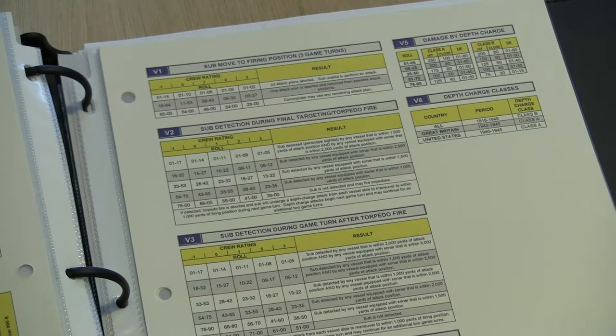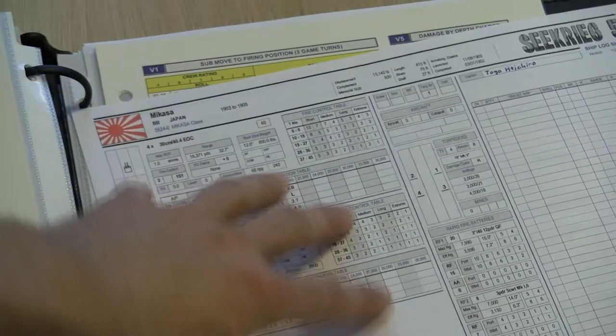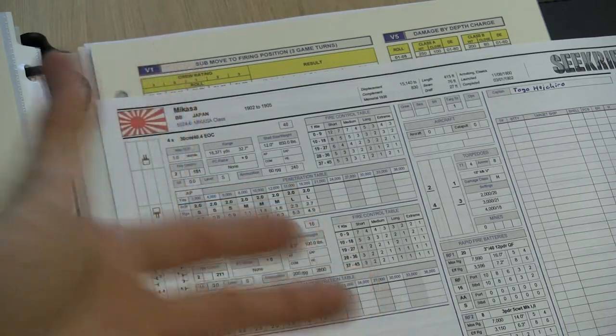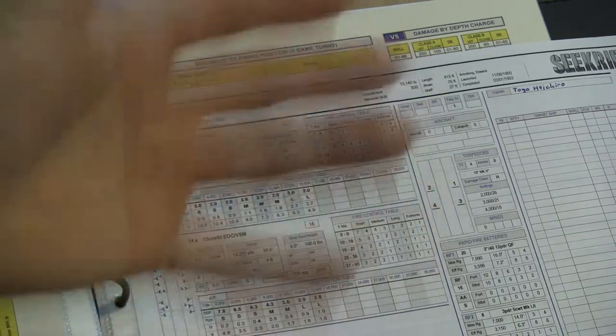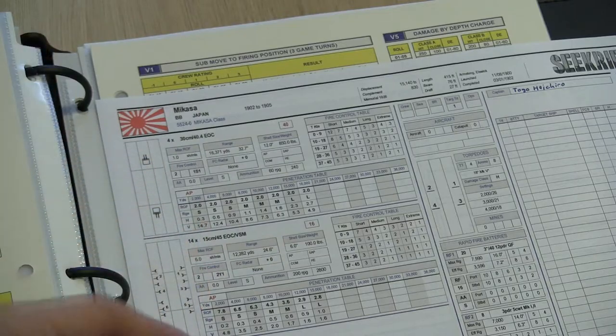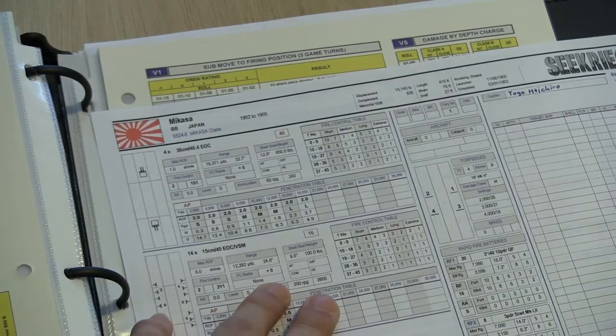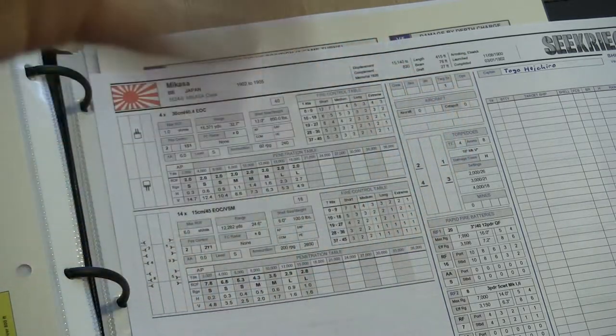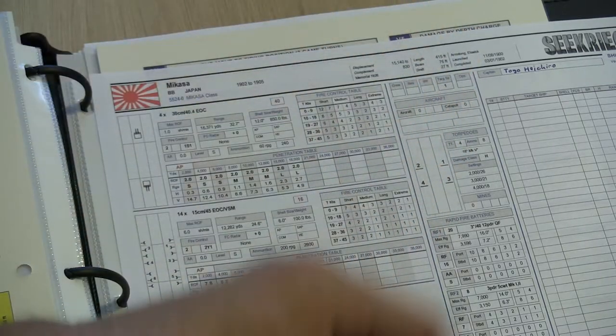So all in all, this is a really solid system. It does take a little while to work through a game, so I recommend maybe two or three ships per side max. If you're going to do airplanes and night battles it'll take a bit longer, but I absolutely love the way critical damage is handled. I'll give you guys an example of an actual in-game battle so you can see how it works later.